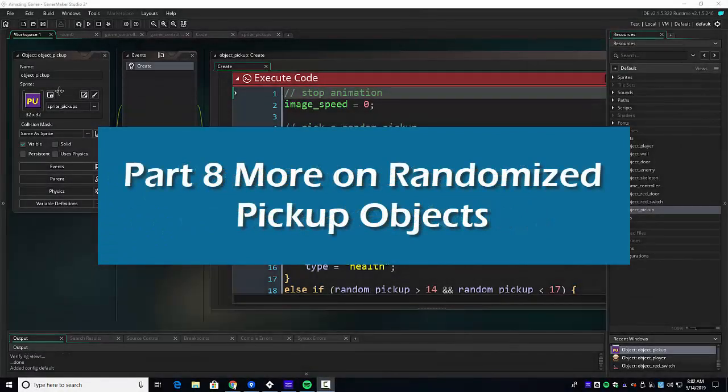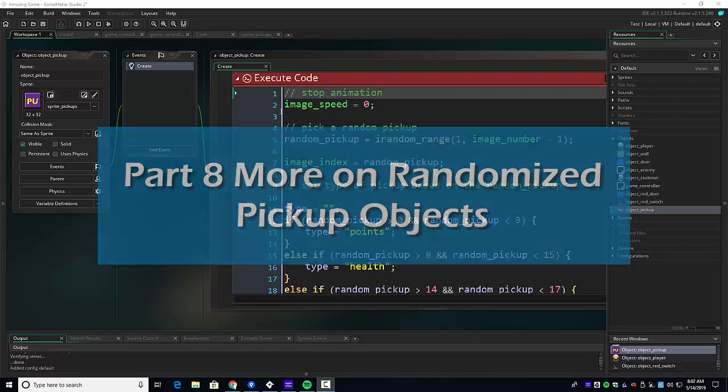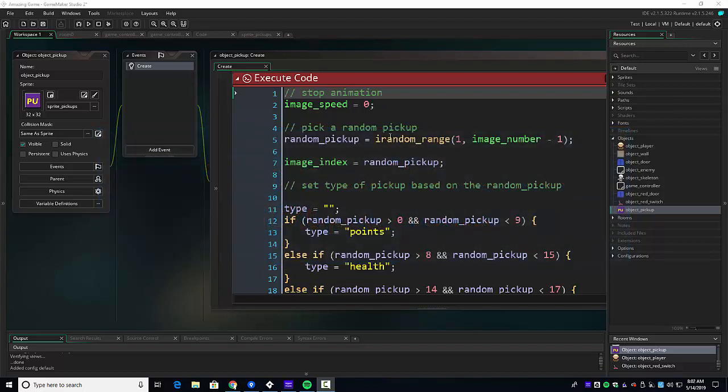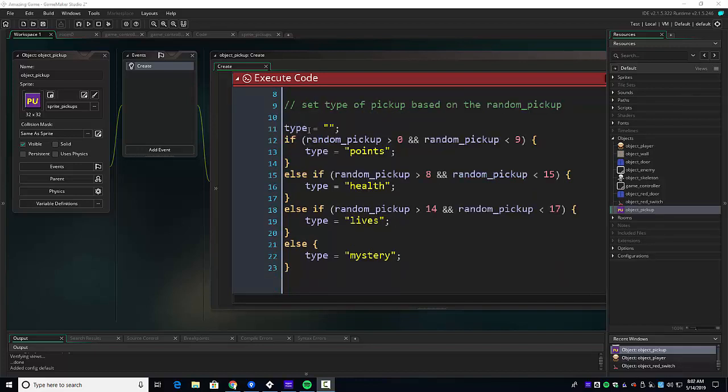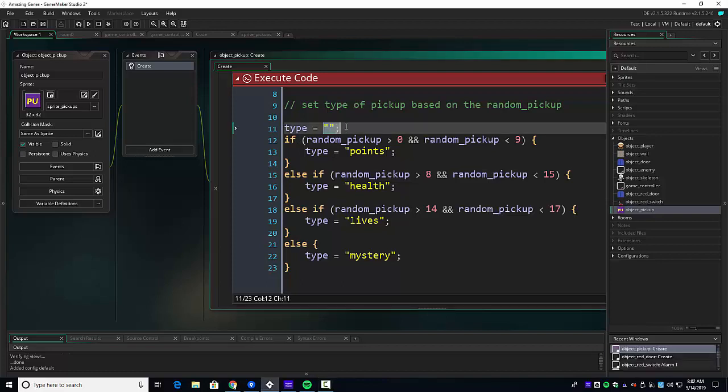Welcome back. When we last left our code, we were working on object pickup. As a refresher on create: we stopped the animation, picked a random pickup, set the image index to match that, set our type to nothing. Then based on which pickup we did, we either added to points, health, or lives, and then we had this else mystery. We had more pickups, so we're going to build this out and create the remaining if-checks to set what type it is.